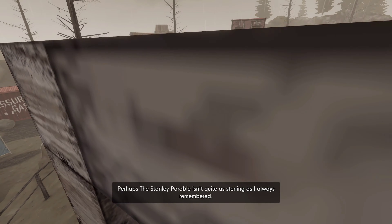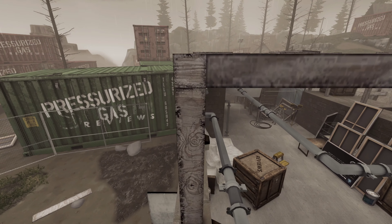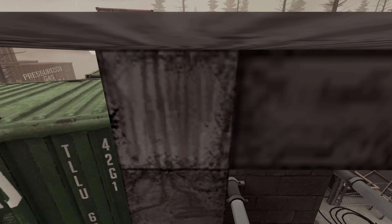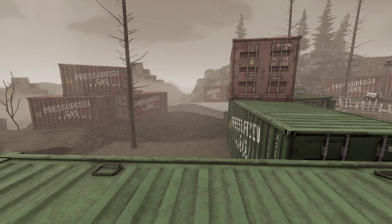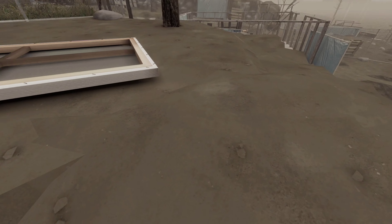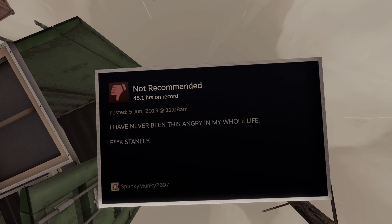Perhaps the Stanley Parable isn't quite as sterling as I always remember. Then jump right on top of it. Make your way towards the shipping container, jumping off to the ground, and then make your way to the edge of the cliff, walking backwards and facing through the ground to look up at the rear view — and that's what it says.